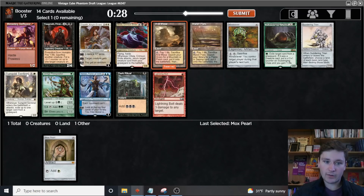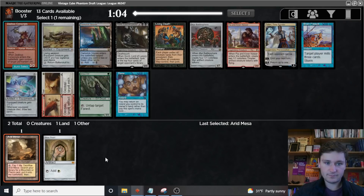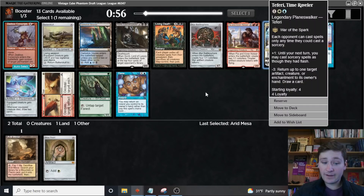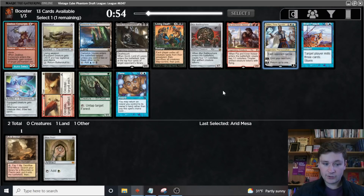The most likely thing is that we end up in mono-red or mono-white, but we don't know which one's open yet. We know that whoever's to our right did not take either one, but just the fact that they're not taking red or white doesn't mean it's open. Here we have a few options — Teferi is amazing, I love this card, so we could still go blue-white. Blue is not super open, but there is a Daze here, so maybe it's somewhat open.